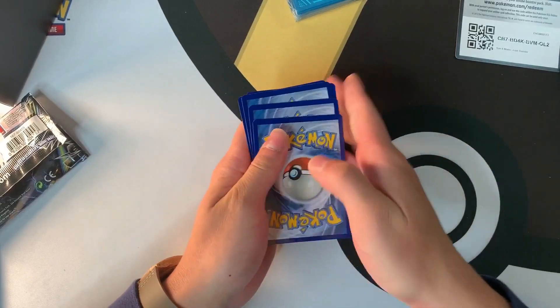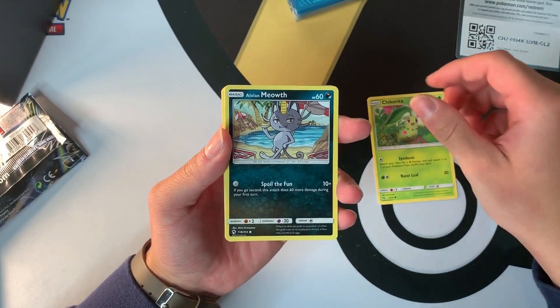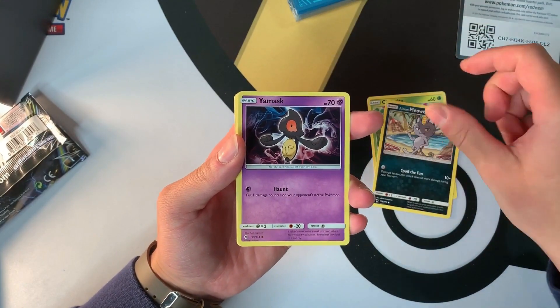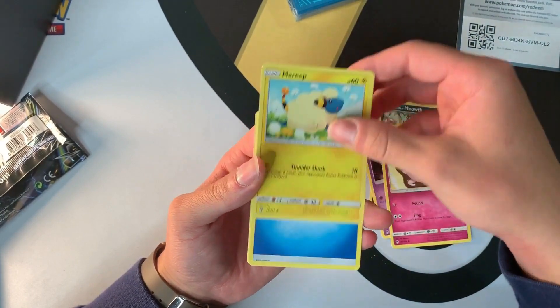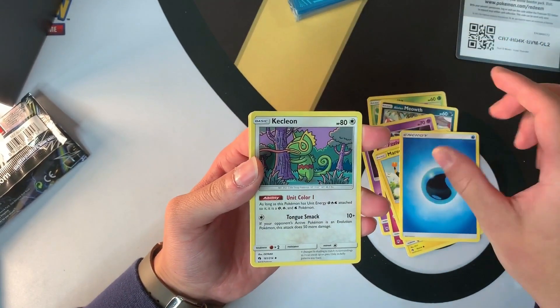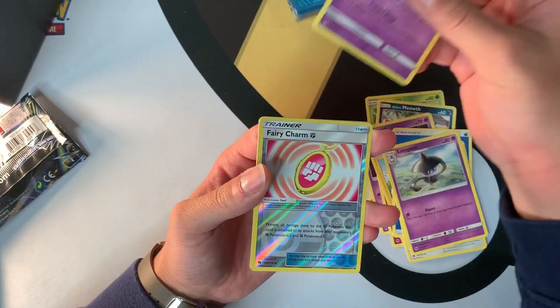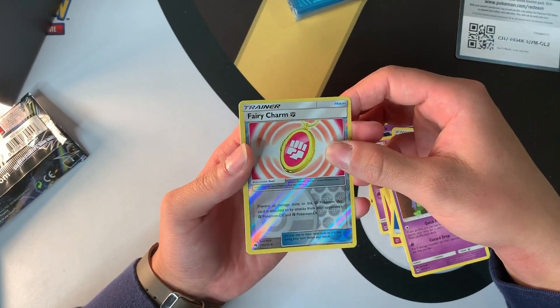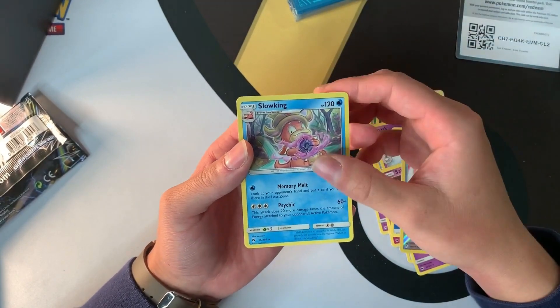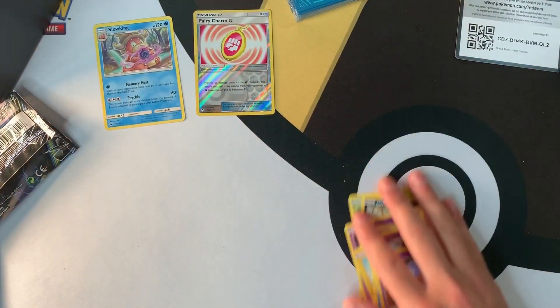First pack: Chikorita, Alolan Meowth, a Yamask, a Jigglypuff, a Mareep, energy, Kecleon, a Lampent, and Clefairy. Fairy Charm energy — that's really cool for the Fairy Charm trainer. And Slowking is the rare, so we've got the first holo. That's pretty good!